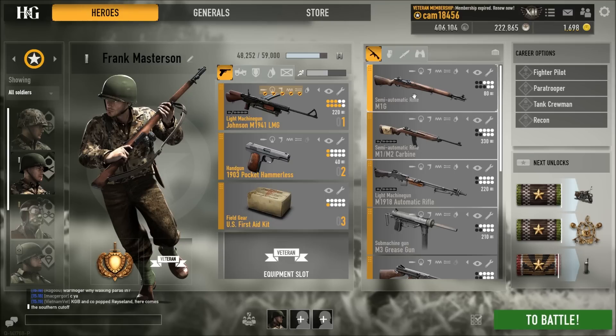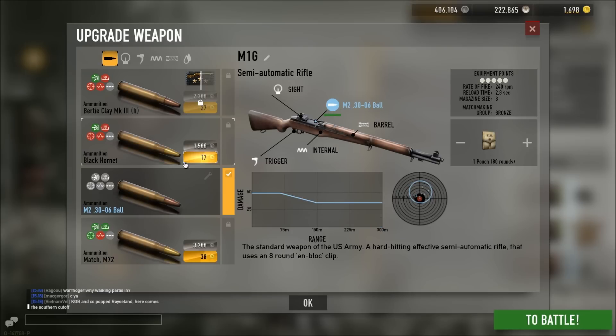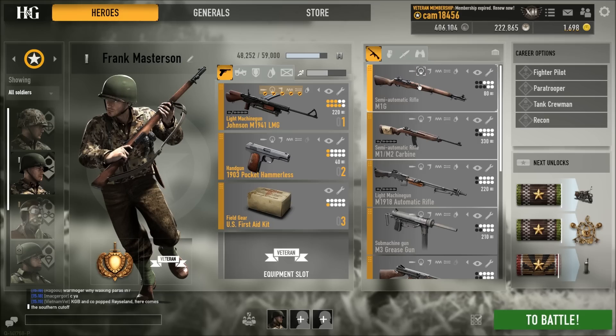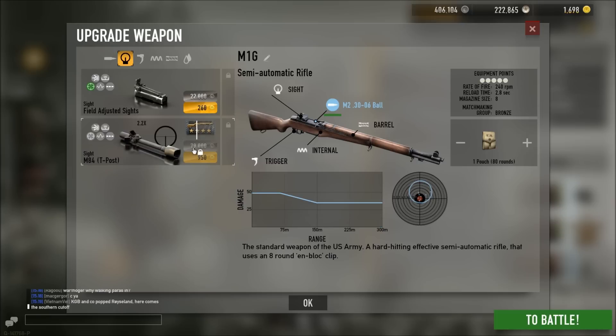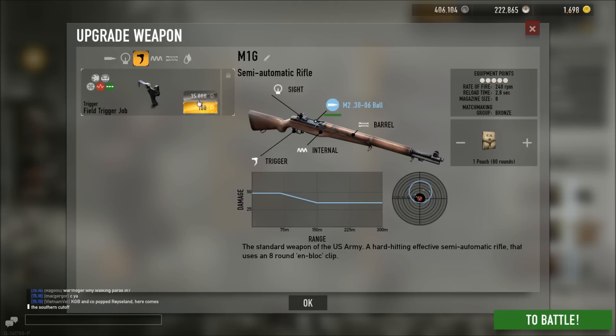Now I know some people are very drawn to this, but hear me out. Say you're using the M1 Garand and you want to buy better bullets — they're not too expensive, around 3,000. But then you get into a scope: 22,000 just for the extended iron sight. It starts getting really expensive. So you're spending credits on attachments for a gun that you're eventually not going to use.